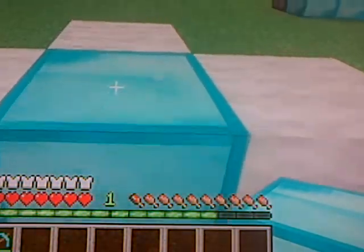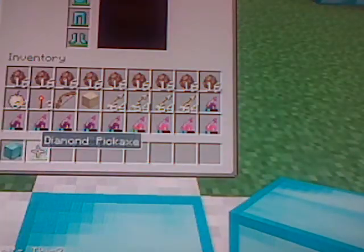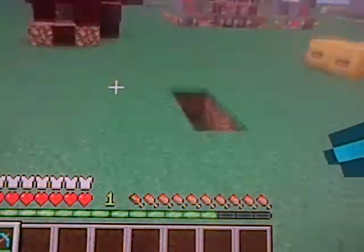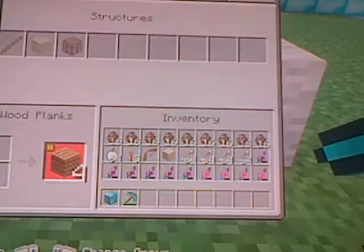There you go! You see I've got one diamond block here and one there, and I only had one diamond block to start with. That's the duplication glitch for survival! Pretty simple - just put three blocks like that so it can't go anywhere.